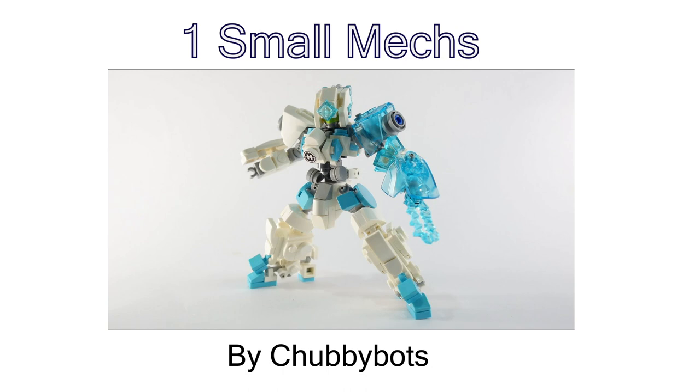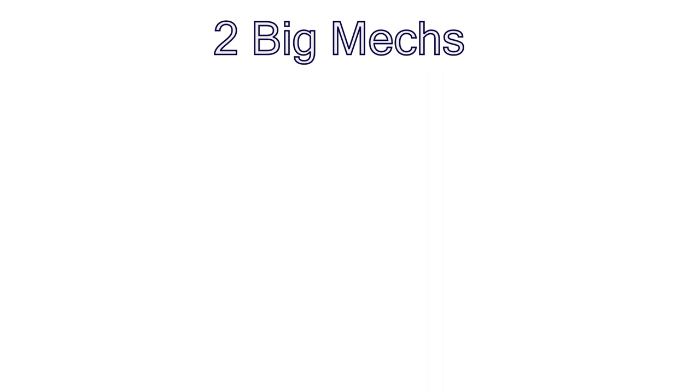First, Dasomaru mechs. The best thing about small mechs is that they have a low piece count. This makes them quick and fairly cheap to build. They are also quite light, making them easy to pose, and even if your mech or its weapons' proportions don't conform to the laws of gravity, you can just easily snap them onto a plate.